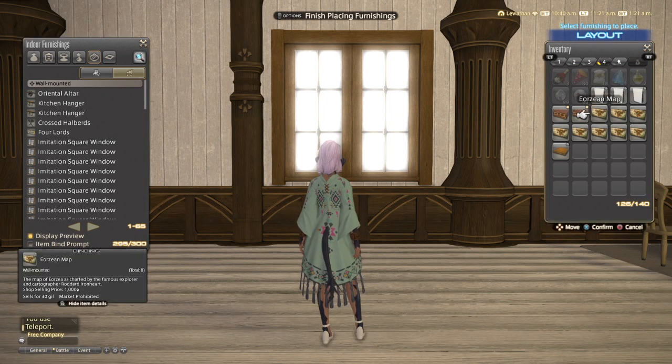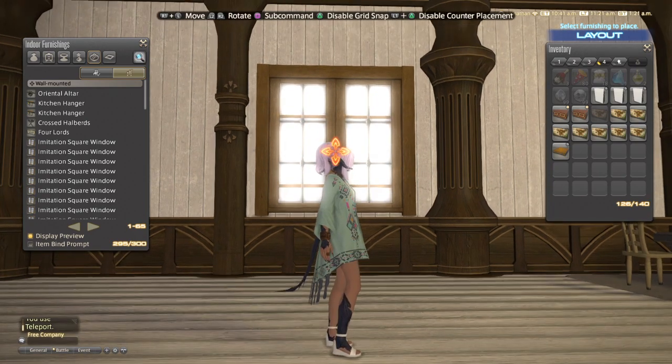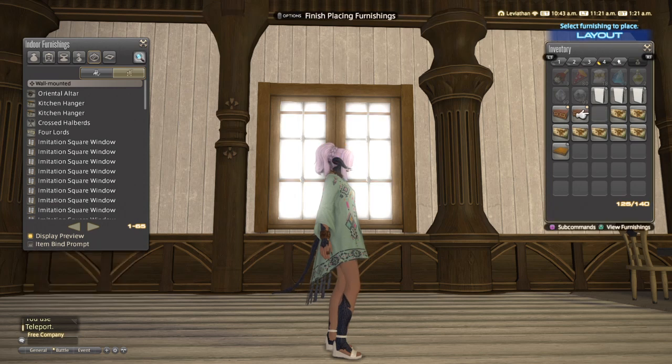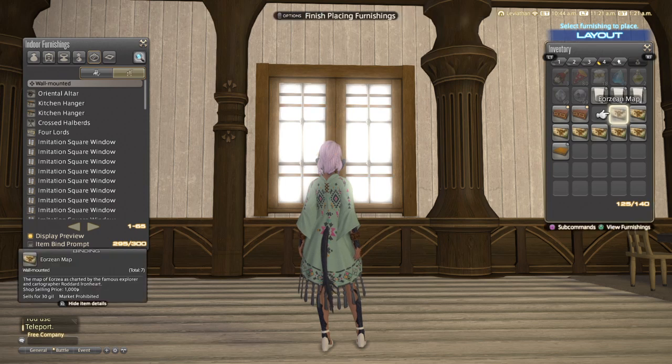After this, we're just gonna grab this Eorzean map. We're actually just gonna start placing it and it'll create these artificial lines through the entirety of the window.